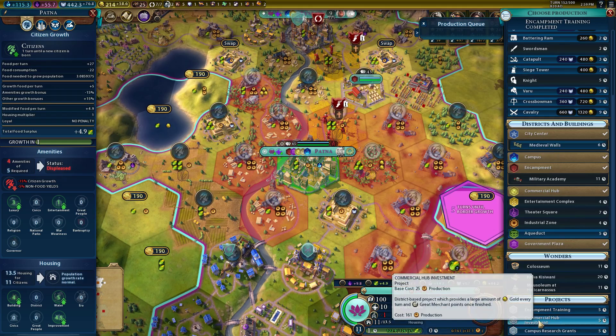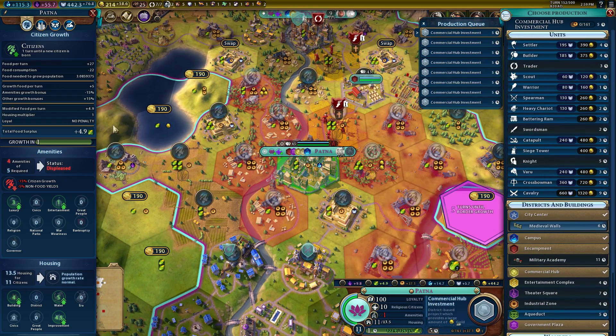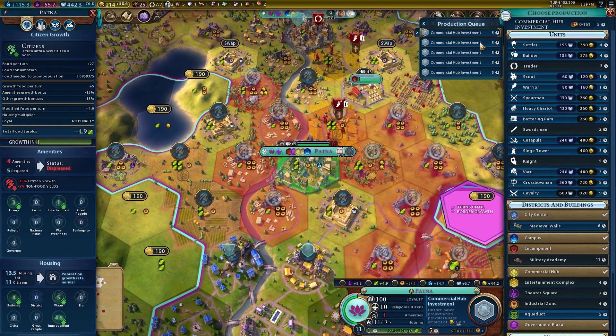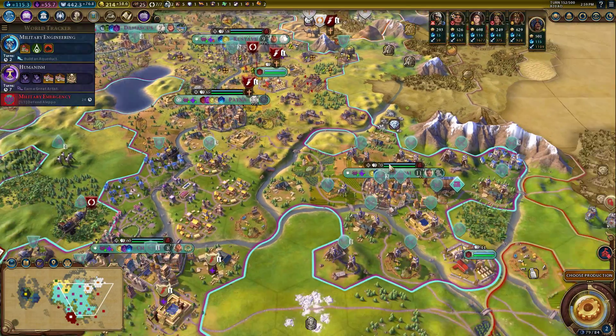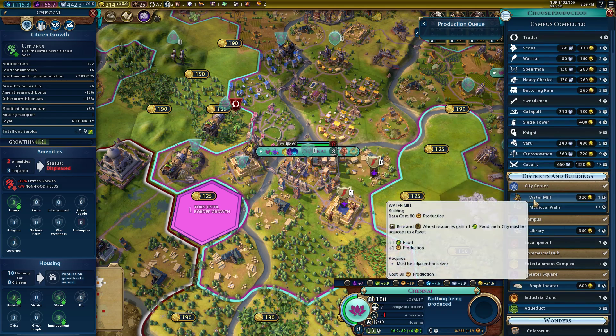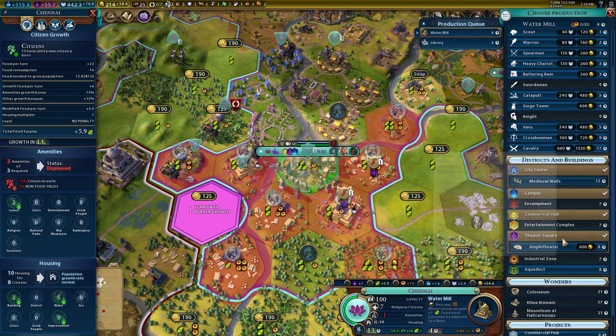I think I might just run some commercial hub investments — maximize our money. We're kind of just sitting pretty. I guess we could build an armory in two turns. Other cities, on the other hand, should have plenty to do. Sure, get a watermill and that.